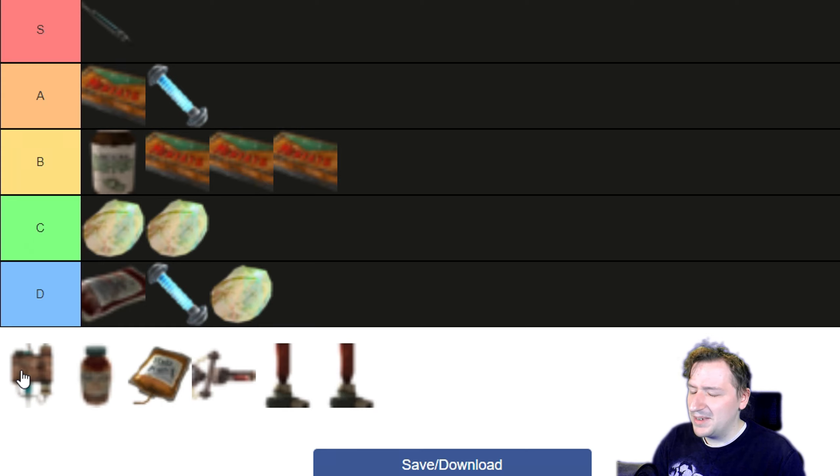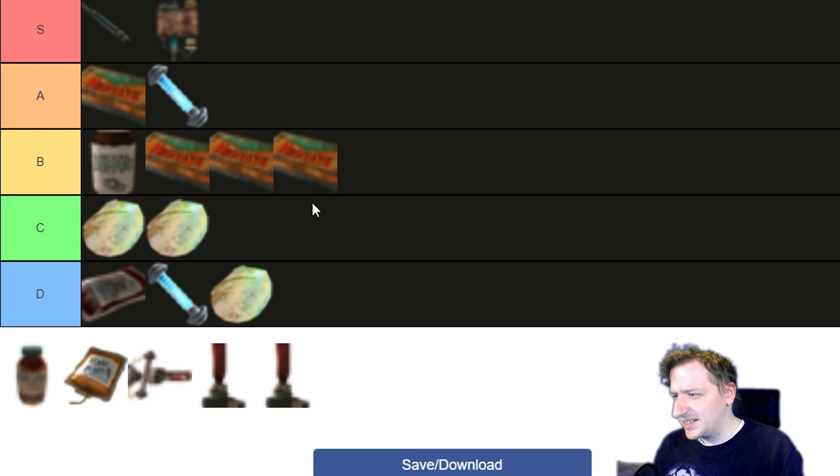Next we have Psycho — I'm not entirely sure what it's supposed to be, maybe a combination of different drugs like PCP or something. It gives you 25% more damage for the next couple of seconds up to maybe a minute, which makes all of your already hard-hitting weapons hit even harder. Psycho is another S tier drug.